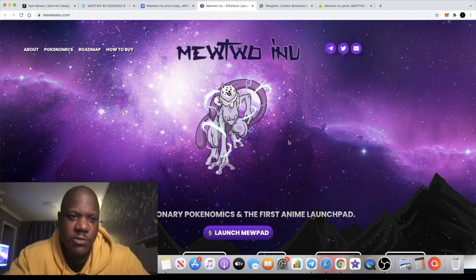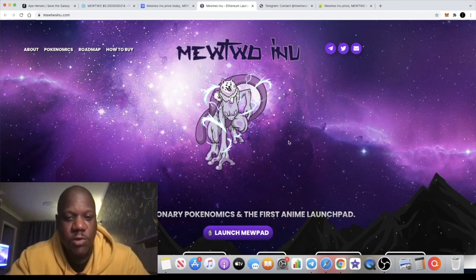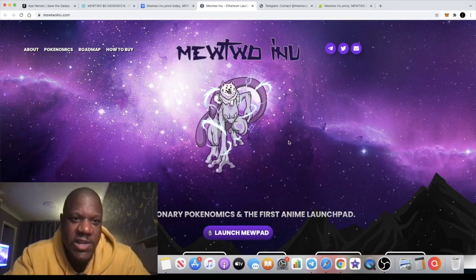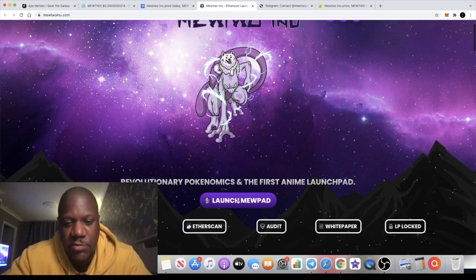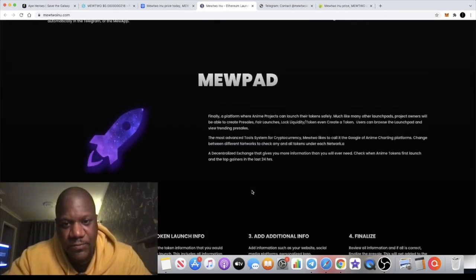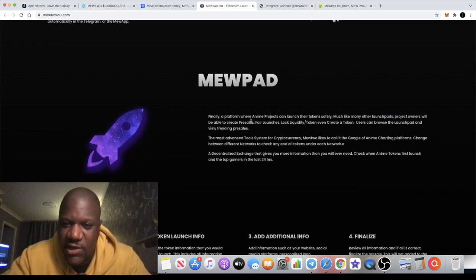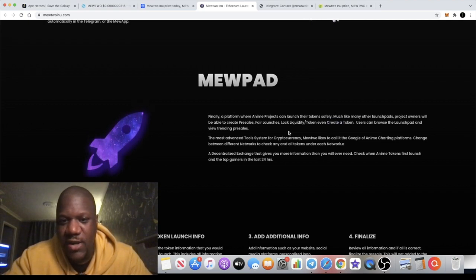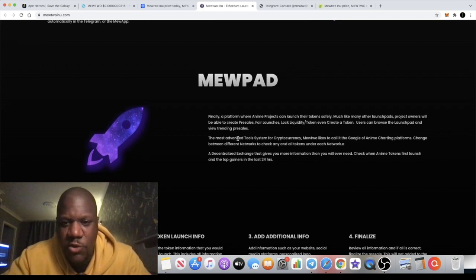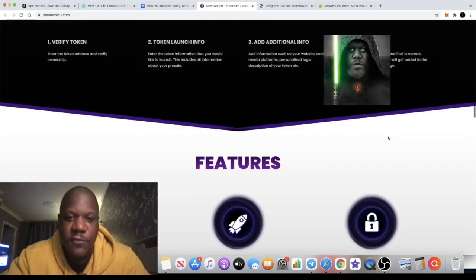I did do a brief video about the difference between meme coins and anime tokens, but I had to take it down because one of the tokens in the video wasn't quite right. This is an anime token and they're actually creating a launchpad — a MuPad — for launching anime tokens. It says: 'Finally, a platform where anime projects can launch their tokens safely.' Project owners can create pre-sales, fair launches, lock liquidity, and even create their tokens. They call it the Google of anime charting platforms.